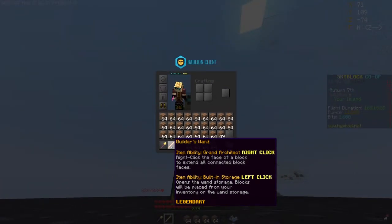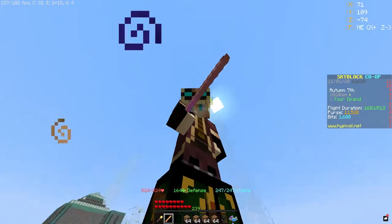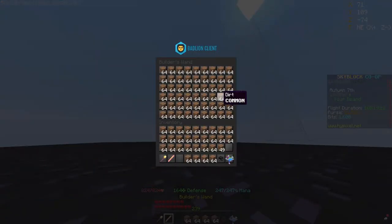Left click opens the wand's storage — blocks will be placed from your inventory or the wand's storage. It has a pretty big storage; you place all the blocks you want in there and it'll take them out and place them down before using blocks from your inventory. The storage fits a decent amount of blocks.